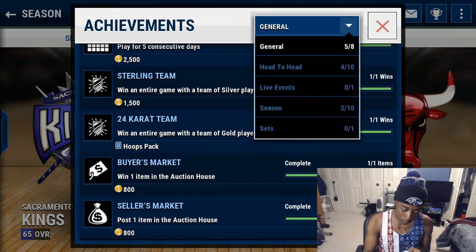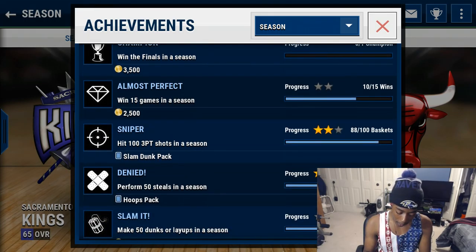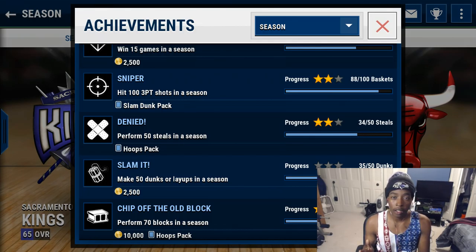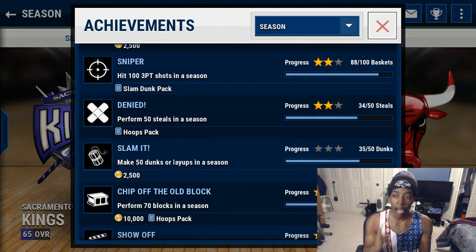Let's go to season achievements. I haven't been playing too much season — I'm level 17, but I've been leveling up through head-to-head, which is something I shouldn't have done. That's why I only have 65,000 coins. If I would have kept grinding season like I was supposed to, I would have been banking way more. For season achievements: 15 games in a season gives 2,500 coins. Achievements with stars next to them can be completed multiple times, earning bigger rewards each time. Sniper — hit 10,000 three-point shots in a season — gives a slam dunk pack. Collect all your packs and open them all at one time, then sell everything off along with the coins you earn from achievements.